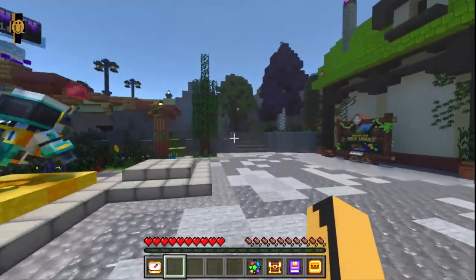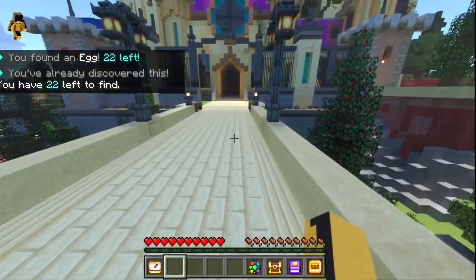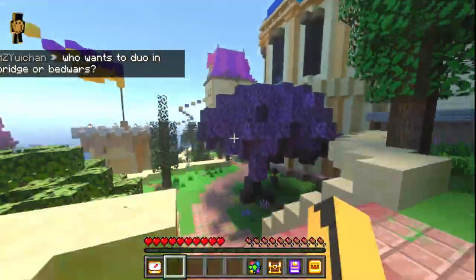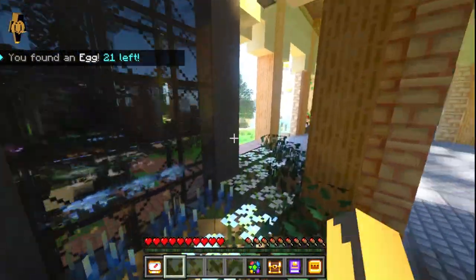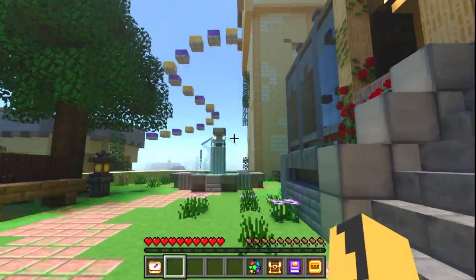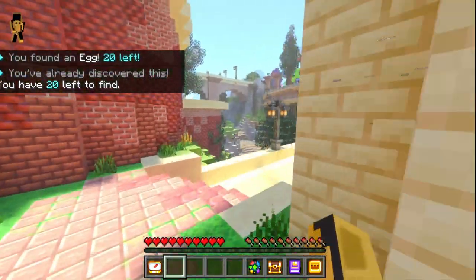The first one you want to go to is just up here on the bridge. After you've got that one, you want to keep going towards the castle. This one is just in this building in the patch of flowers. Once you've got that one, you want to go backwards and into this tower — you'll find your next one there.